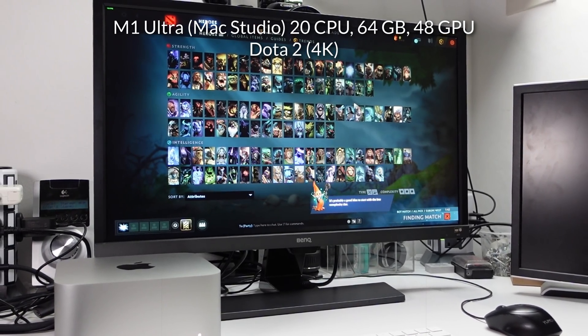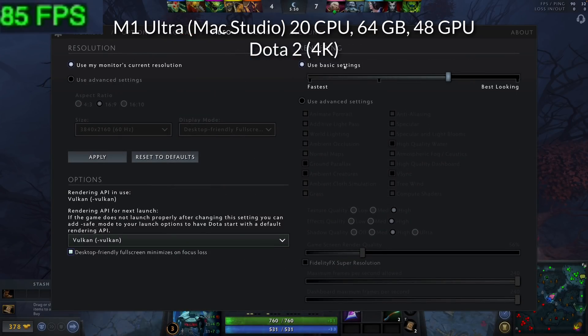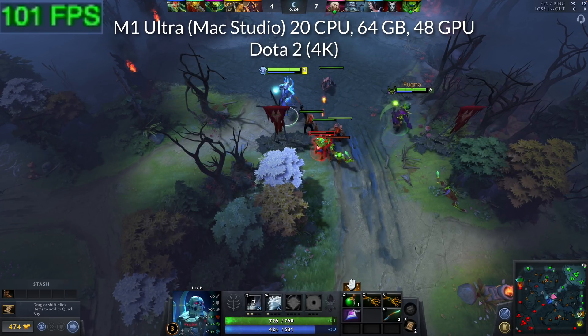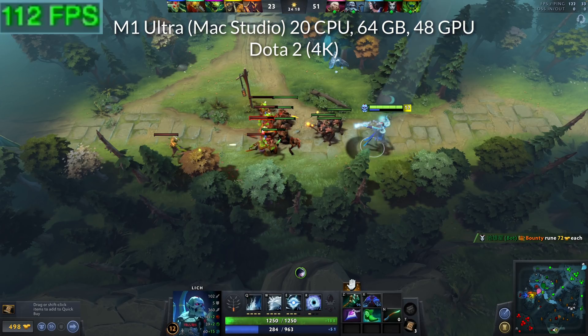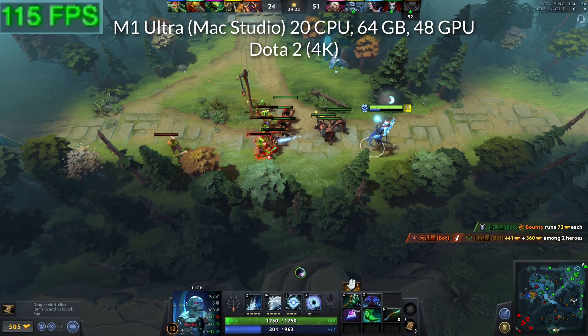The first game we're going to be looking at is Dota 2, the popular online MOBA game. I'm running this at 4K resolution at the second highest graphics settings, which is a good compromise between performance and graphical fidelity. You can also see from the settings that this is using the Vulkan renderer, so therefore it's making use of MoltenVK, which translates API calls from Vulkan into Metal. You can definitely tell that this game is very playable even at the 4K resolution.